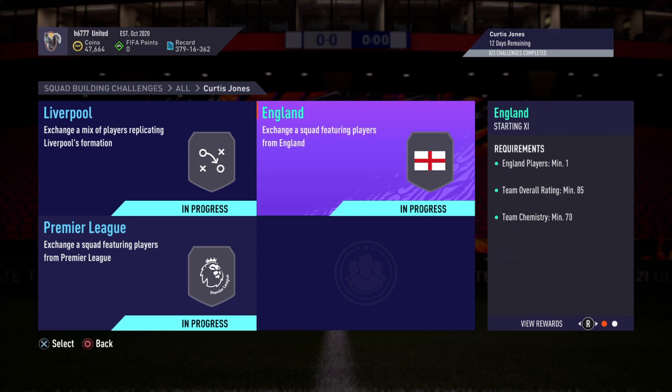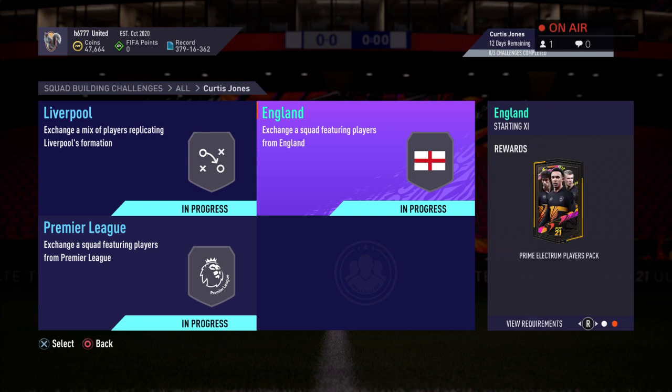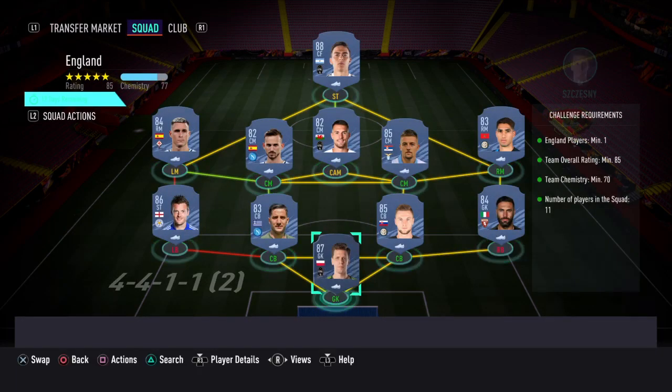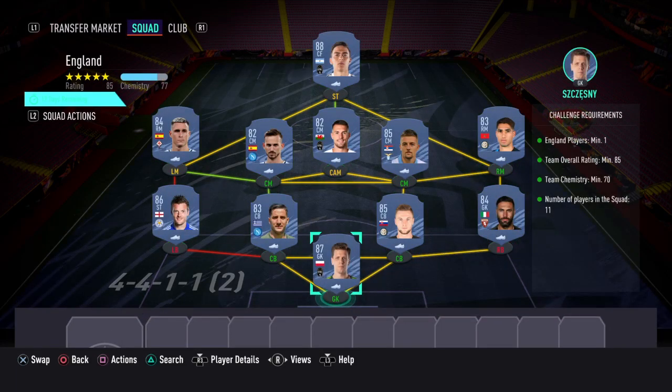The next one you'd need to complete is called England. For this one you'd get a Prime Electrum Players Pack. The requirements are: England players minimum 1, team overall rating minimum 85, team chemistry minimum 70, and number of players in the squad is 11.